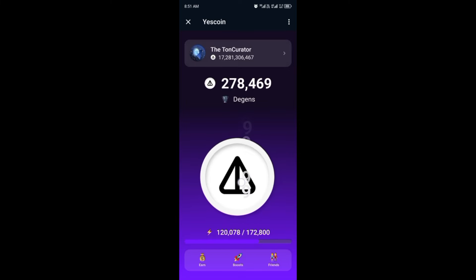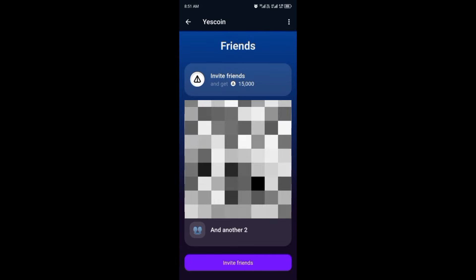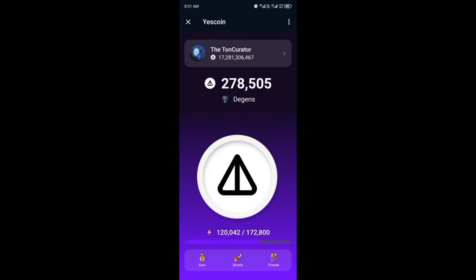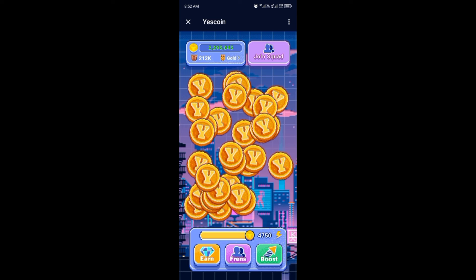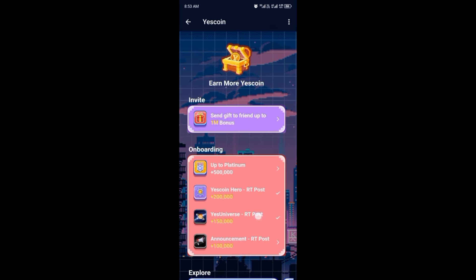For Boost, if you buy a boost your tapping increases — I'm currently tapping nine, and if I buy another boost I'll start tapping ten. For Friends, the more you invite the more you earn. They are yet to add autobots but we are expecting that soon, which will help you tap when you are not in the app. There is also a second version of Yes Coin where instead of tapping, you swipe left and right to earn coins.